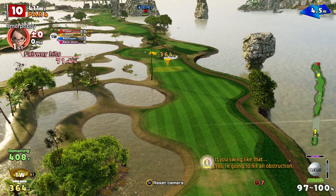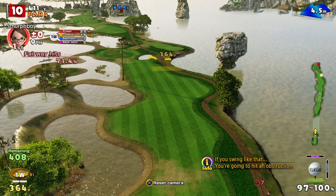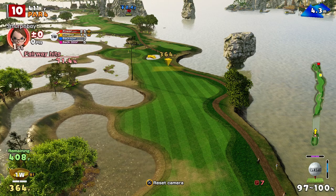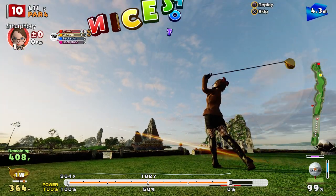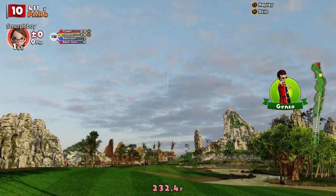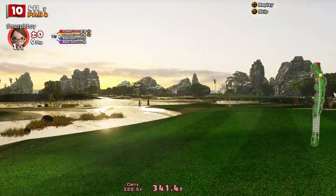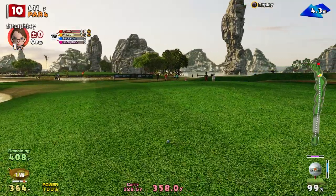Hole 10 again — the wind is going to be the factor here. Just trying to get this in the right spot. Don't want to end up in that water, but don't want to run off to the left really. Kind of an interesting one to judge. You could try and drive the green in one, but... not convinced. Oh, that's alright — if I had placed the ball down, I probably would have put it there.